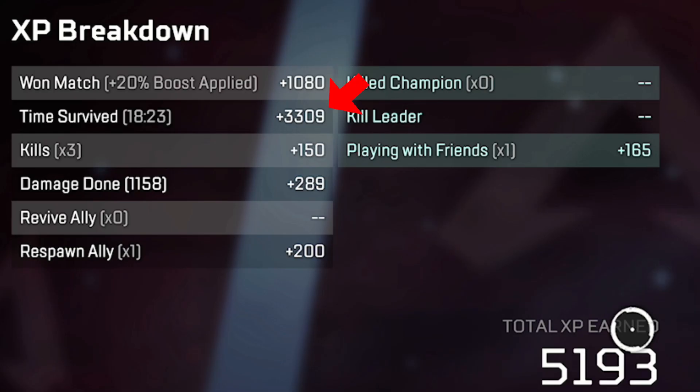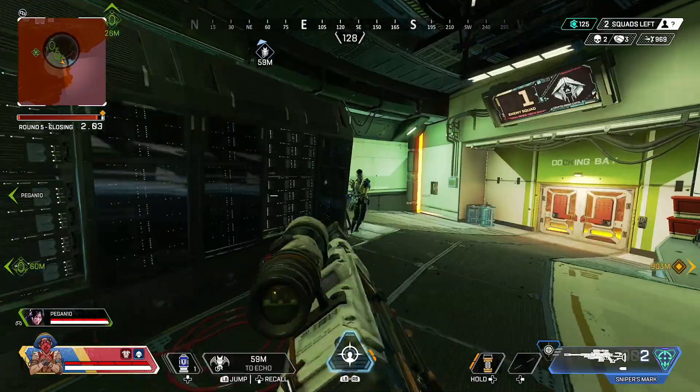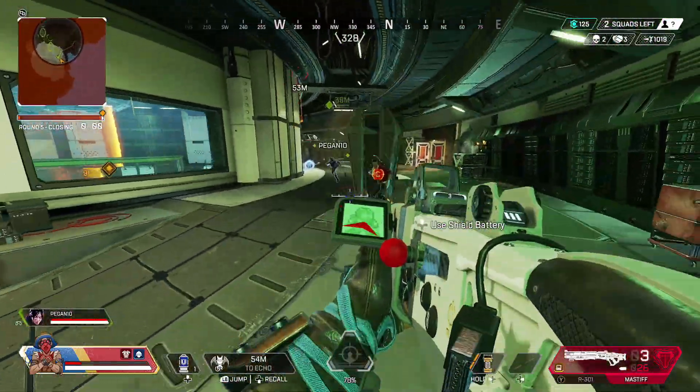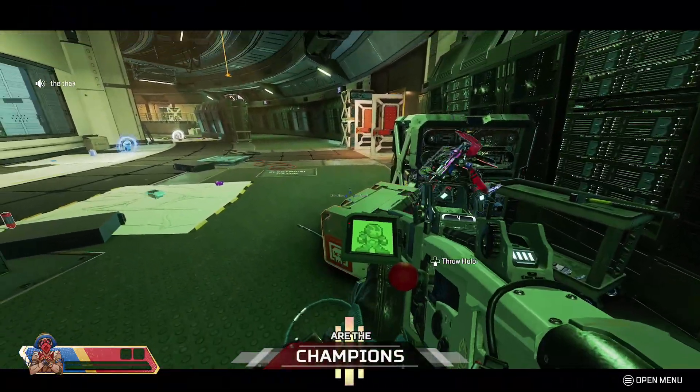If you look at this as a whole, clearly time survived is the biggest contributor to XP. I'd also recommend focusing on the little things people don't often consider — be the one to revive and respawn your teammates, because those extra bonuses really do add up over the course of a season. It can be the difference between leveling up faster to earn an heirloom this season versus having to wait five seasons for it. Hopefully this gives you a better understanding of how you can level up faster in Apex Legends, in season 14 and beyond.